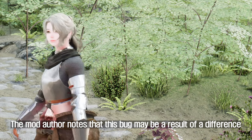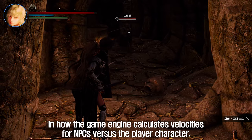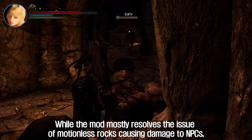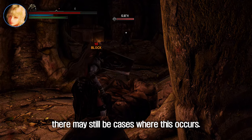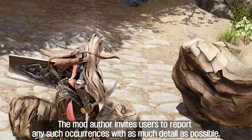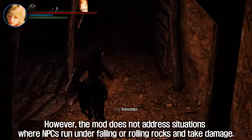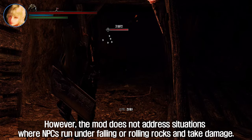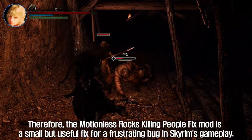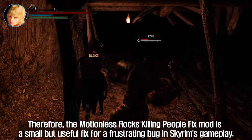The mod author notes that this bug may be a result of a difference in how the game engine calculates velocities for NPCs versus the player character. While the mod mostly resolves the issue, there may still be cases where this occurs. The mod author invites users to report any such occurrences with as much detail as possible, including a video and map of the battle. However, the mod does not address situations where NPCs run under falling or rolling rocks and take damage. Therefore, the Motionless Rocks Killing People Fix is a small but useful fix for a frustrating bug in Skyrim's gameplay.